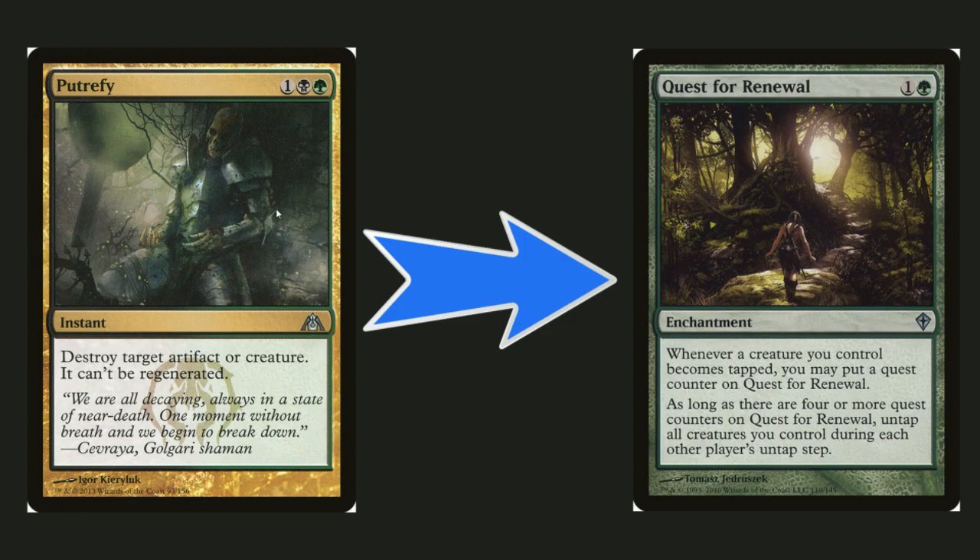Putrefy — three mana is a little too expensive for what we have, and we have other removal for that. Quest of Renewal is really good: your stuff will become tapped anyway from tapping mana dorks, and as long as there are four or more quest counters on it, untap all creatures you control during each other player's untap step. It basically gives your stuff vigilance, lets you cast more instants, and lets you tap Lothrail to hit opponents for life and then untap on other people's turns.